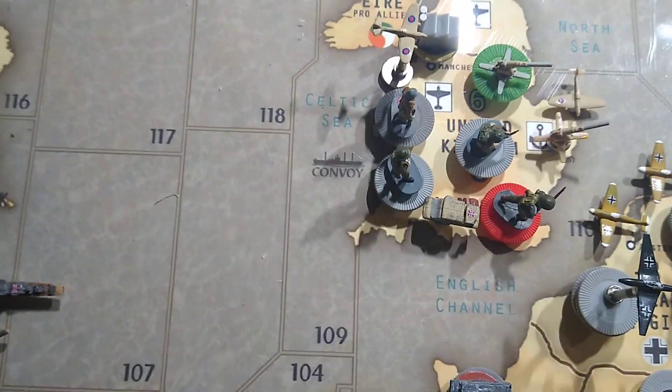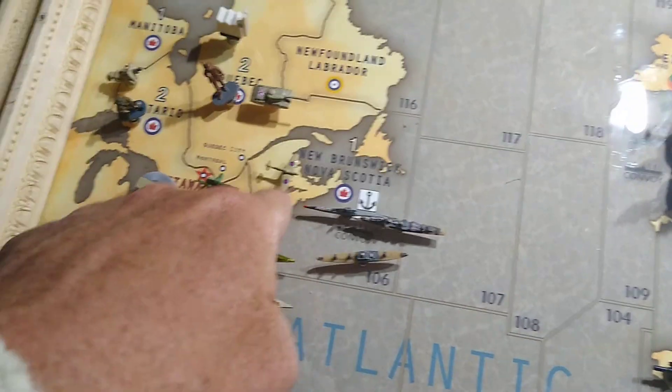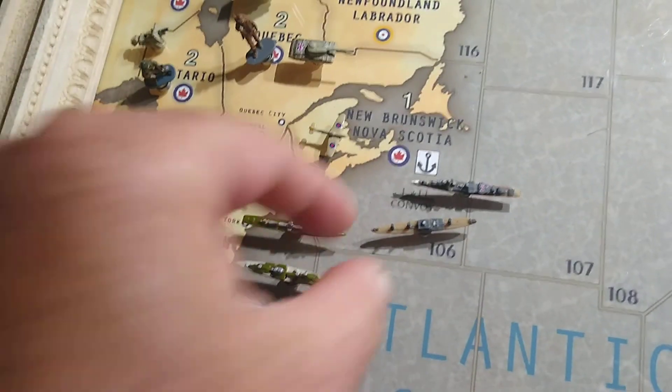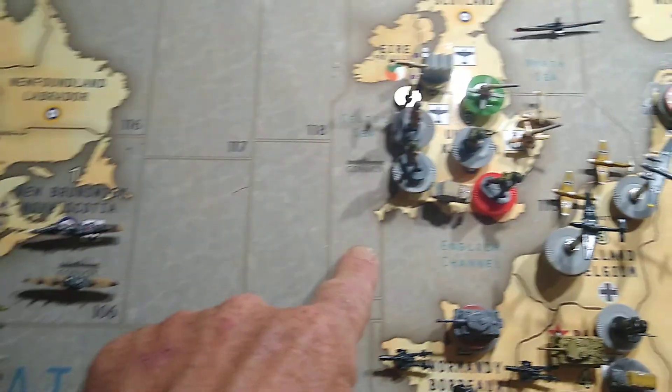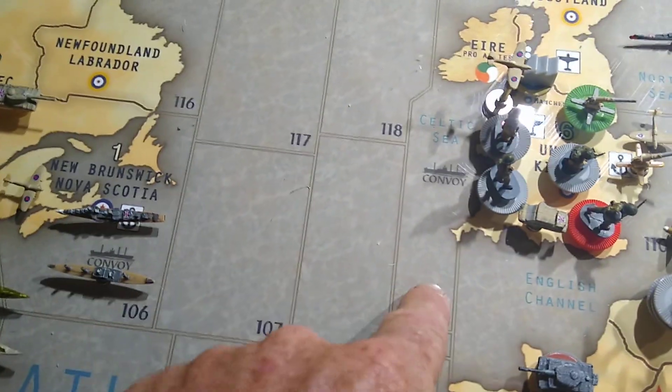He also moved the fighter from Scotland, going four zones into sea zone 106, landing in Nova Scotia, and it took out the sub. The sub is gone, with no casualties associated with that battle, landing his plane in Nova Scotia.